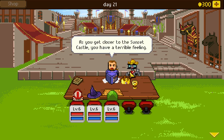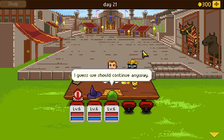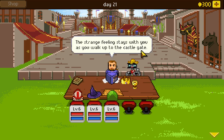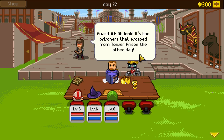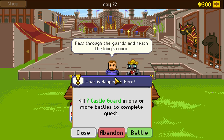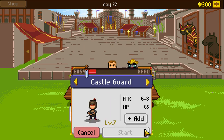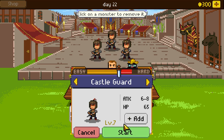Let's continue on with the quest. As we get closer to Sunset Castle, we have a terrible feeling — a strange feeling of evil emanates from within. Guards notice our presence by the gate: 'It's the prisoners that escaped from Tower Prison! Get them! Prepare yourselves for battle!' Seven castle guards — they're level seven. I think we're going to take this in two chunks. We're only a group of three people, so let's start with a group of three and see how it goes.